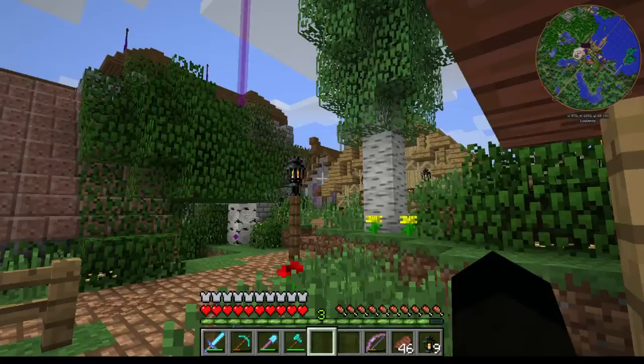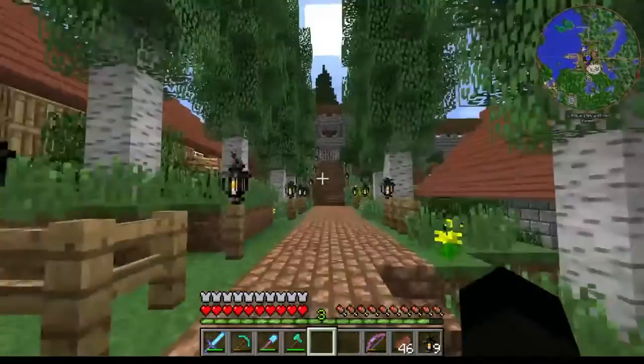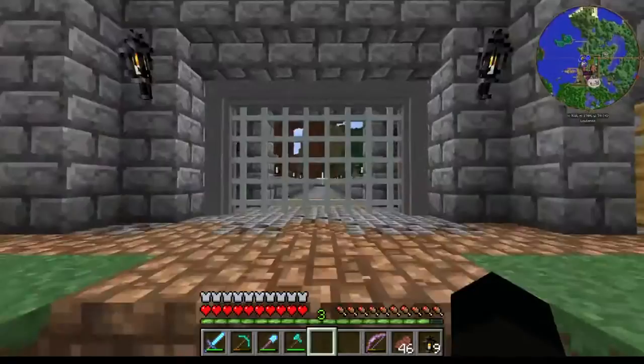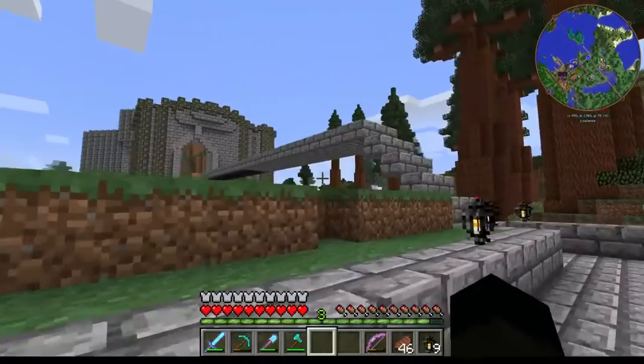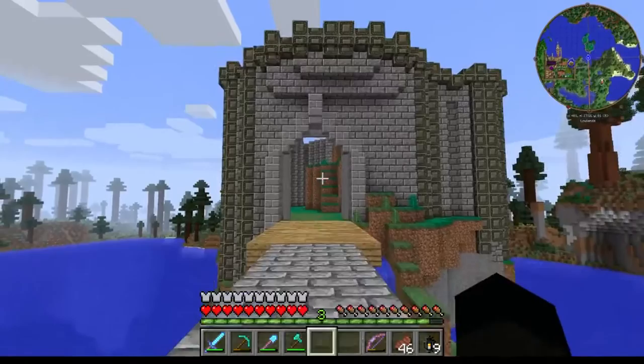Hi everybody, welcome back to Ancient Warfare with me, Sid. Since last episode I've done well, nothing over there — Harnel's still a little bit lost — but it's nearly night time, it doesn't matter. We can head up to the castle because there's a bed up there. I've got the crenellations pretty much done on this side and all the way around. I've done some wall extending; the bridge still needs doing, but that will come with time.